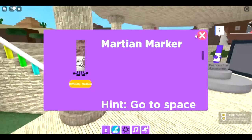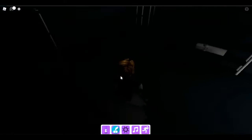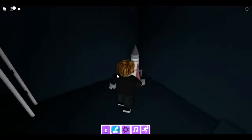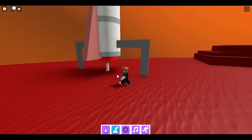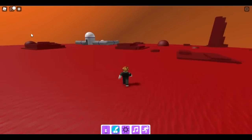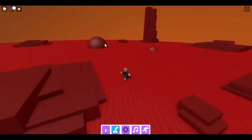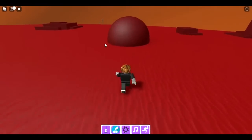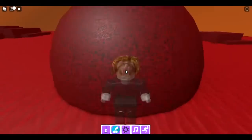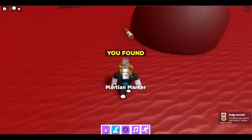The next one is the martian marker — go to space. We're in the factory biome, jumping down to get the martian marker. Go to the area near the rocket. There's a red clump — the martian marker is actually outside of it, right there.